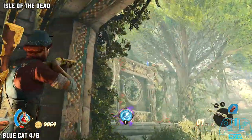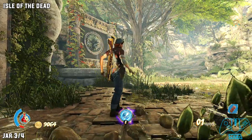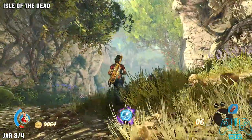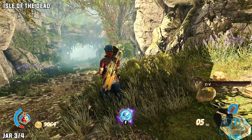Now go back in, look left and look up. Jar three of four: from the previous location, head down and you'll see jar number three of four just perched on top of that rock side.